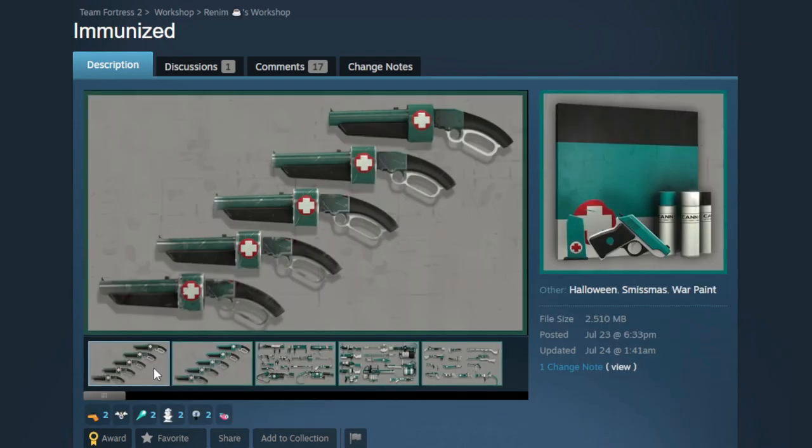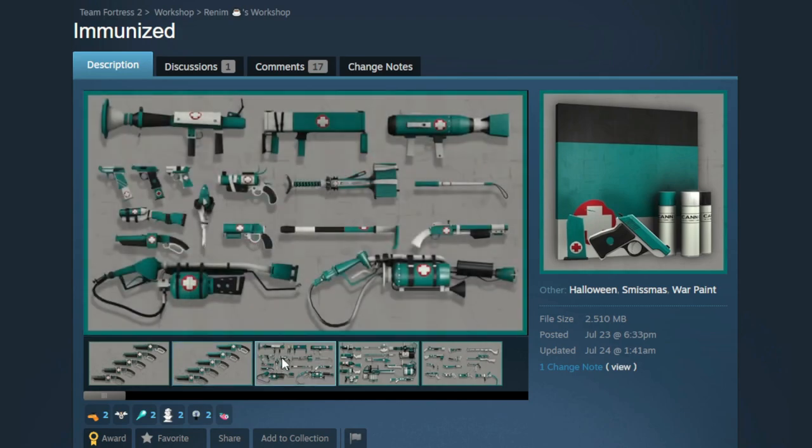Now as a scout main, you know I love health packs. When I saw this warpaint called Immunized, I could not help but cover it — I think this is super, super cool. They've got it on a whole bunch of weapons. You can see it on the fish there. They have the little medical sticker applied in a custom position on every single weapon, and that looks phenomenal — especially on the pistol and the winger, where you can see it's on the clip.